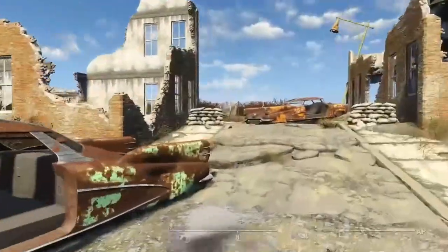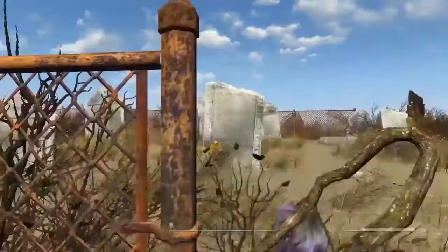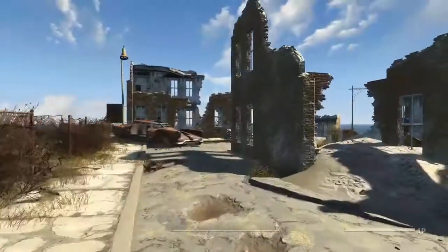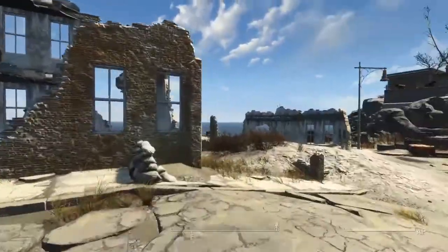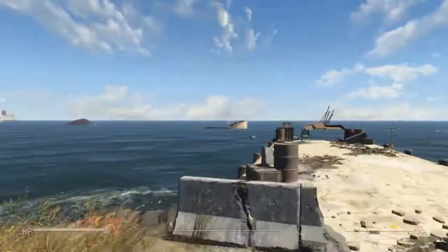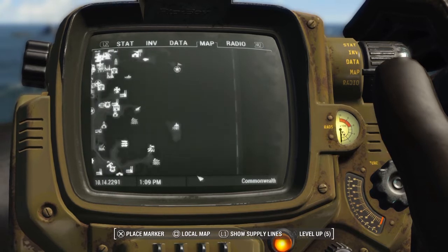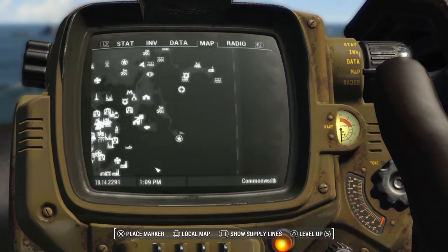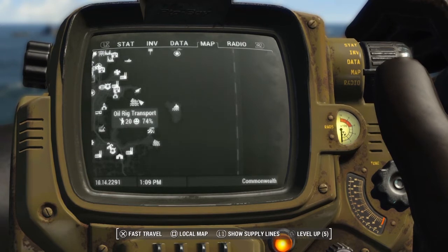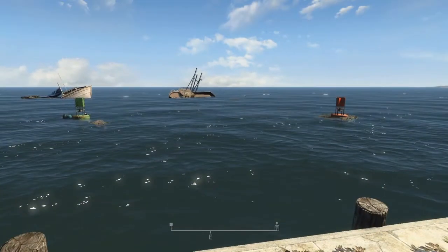It looks like the Commonwealth proper — I don't think this is a new area. It seems to be the one we came from. I'm surprised; I didn't think we'd actually be able to swim all the way back — I thought there would be an invisible wall. Looking out, you can't actually see where the oil rig is from here. That might be one problem with this mod. I wonder if we can swim back to it and where exactly it appears on the map.